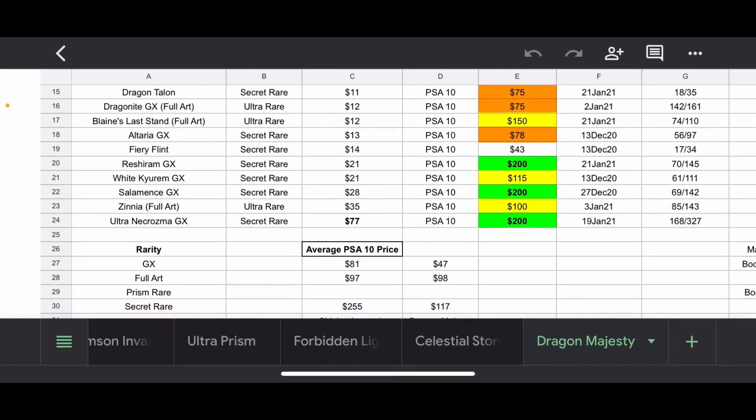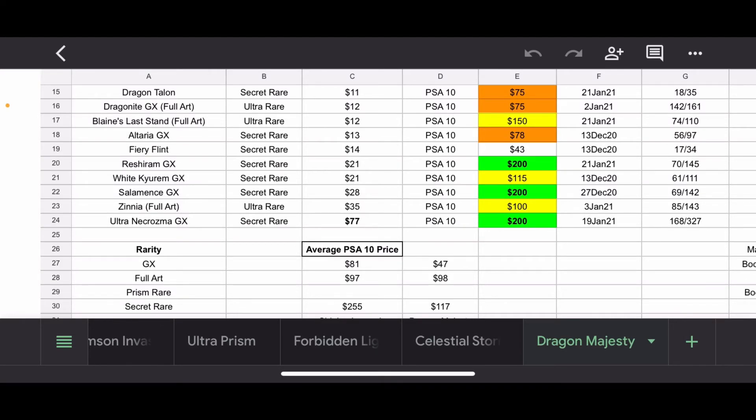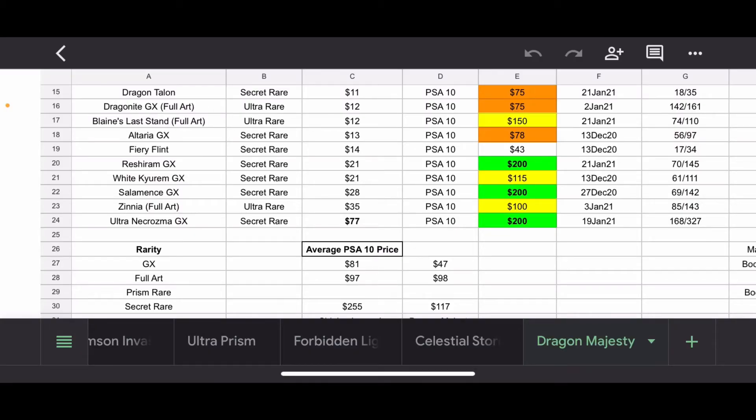Then we start getting into some green, which is nice. We have the Reshiram GX, which sold for $200. Reshiram and Zekrom — maybe it's because I only played through Generation 5 once and never watched the anime during that time — I'm not a huge fan of these legendaries, and they're honestly very forgettable. You have Kyurem, Reshiram, Zekrom — they all just kind of lump together in my head. They're slightly different colors. I mean, if Generation 5 is your first generation, these are awesome cards, and it did sell for $200 — not bad. It grades at a little bit less than 50%. You also have White Kyurem GX, which I think is the combo of Reshiram and Kyurem together through some fusion. It sold for $115 — not actually that great.